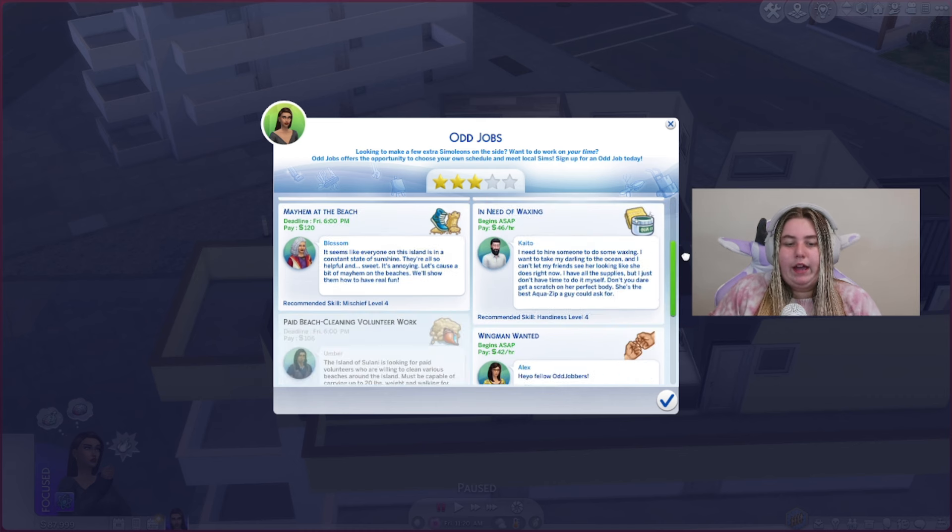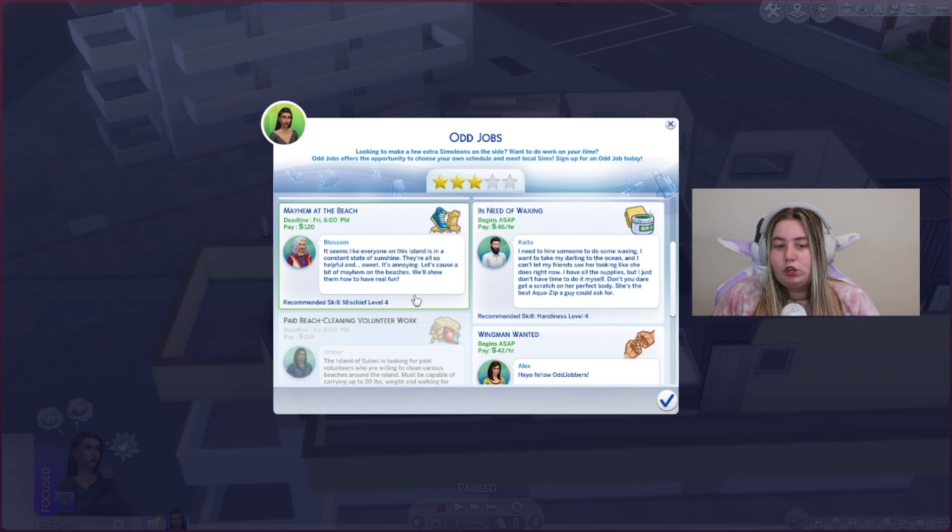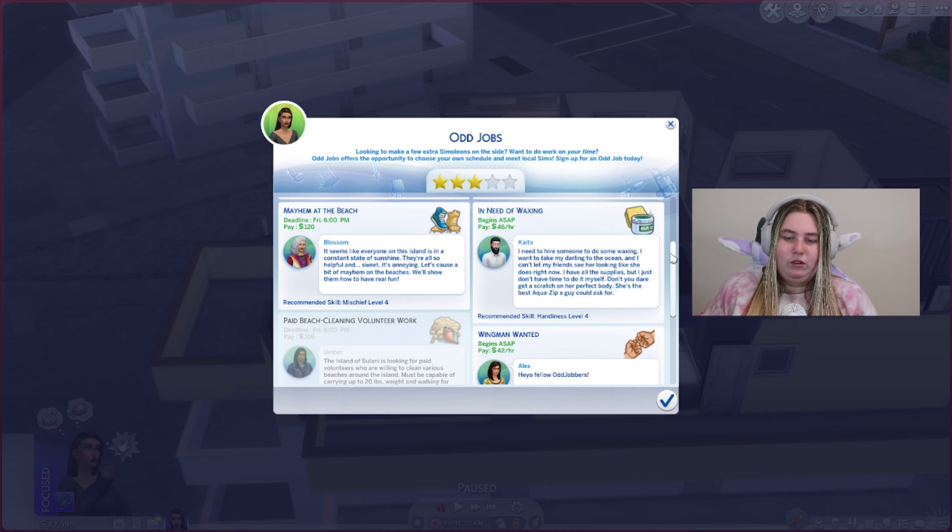Let's read this one from Blossom — recommended skill: Mischief level four. It's called 'Mayhem at the Beach' and pays 120 simoleons. It says everyone on the island is in a constant state of sunshine — they're all so helpful and sweet. It's annoying! Let's cause a bit of mayhem on the beaches. You're literally being paid to be a jerk. Just let them live! I'm not going to do that one because I don't think my sim has a level four mischief — but that does seem like a very Sim thing to do.